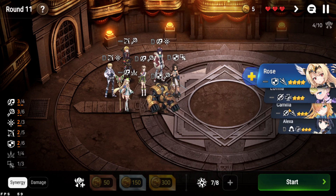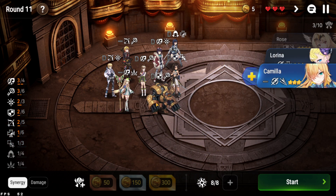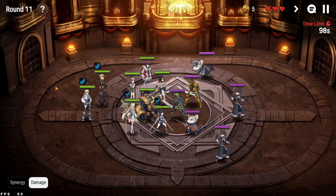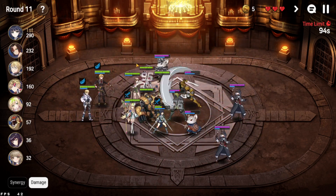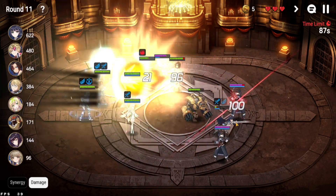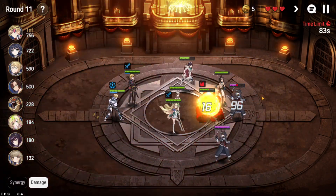I didn't get anything particularly worthwhile but we do have one free slot. The units available aren't really that good, so I'll just put one in and position her appropriately. That should be fine — we'll have one of the enemy mice sneak around to Inos but she should be fine. Alexa is getting spam-healed by Destina, which is very cool.